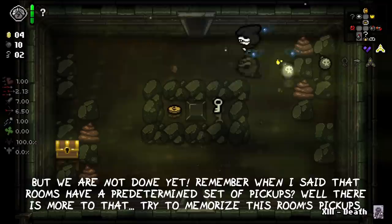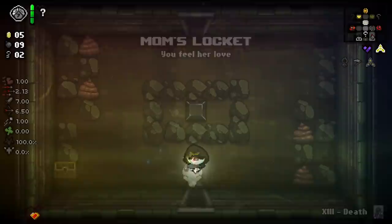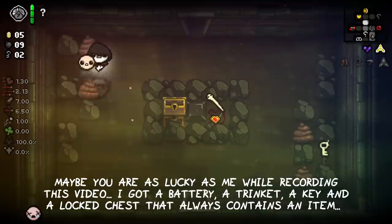But we are not done yet. Remember when I said that rooms have a predetermined set of pickups? Well, there is actually more to that. Some rooms have naturally spawning pickups that are random by default in every run. Using the D7 in the mirror version of those rooms will also spawn different pickups. Maybe you can be as lucky as me while recording this video — I got a battery, a trinket, a key, and a locked chest that always contains an item. I think you can see where this is going.